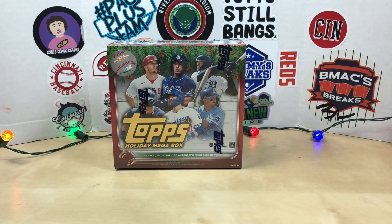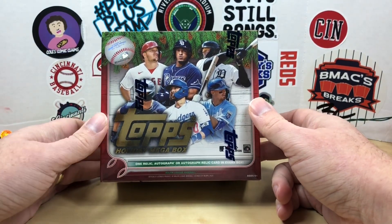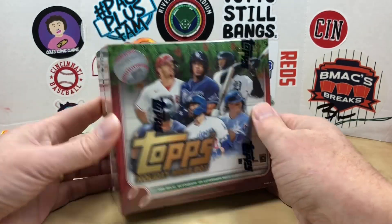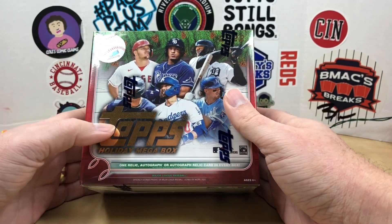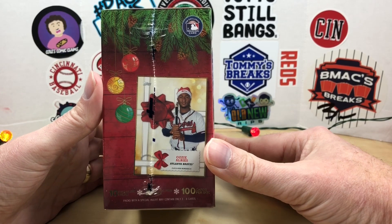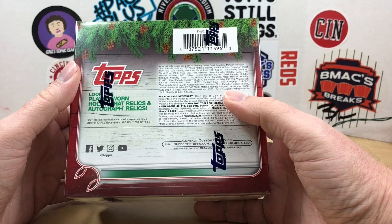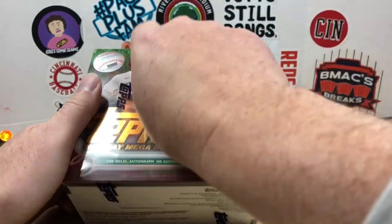Hey, what's going on everybody, welcome back to Grizzle's Cards. Hope you're having a great day. Today we are going to finally rip into some 2022 Topps Holiday Mega Box. I was able to get these off of Walmart.com and I'm pretty excited to rip into one of my favorite sets of the year. We get one relic autograph or autograph relic in every box — 10 packs in the box, 10 cards per pack. Hopefully we can find some short prints. Always a fun rip.